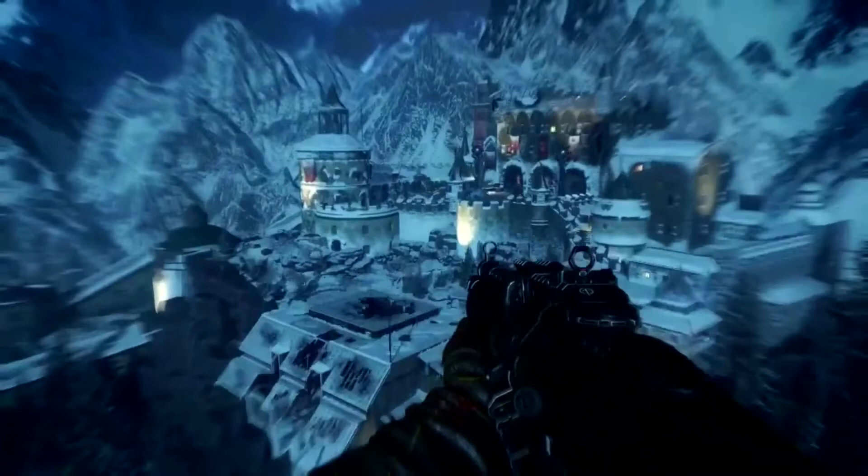There's also a catapult thing that you can activate in Der Eisendrache. They didn't show it costing a certain amount of points, so I'm not sure if you buy it or just activate it. Basically, there's something that can fling you across the map, which is really cool. It looks like you can get it pretty early on too, because the character has the Sheiva, which is the first wall buy. The character is actually really high up in the air and will land on that rooftop on the left side of the screen.